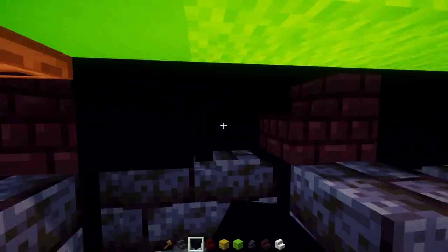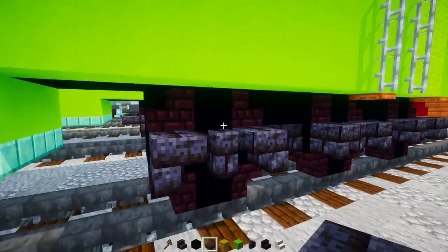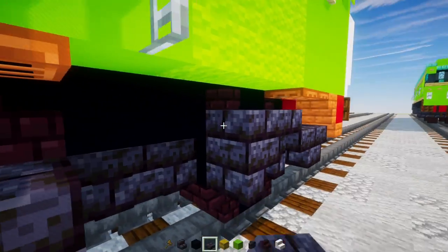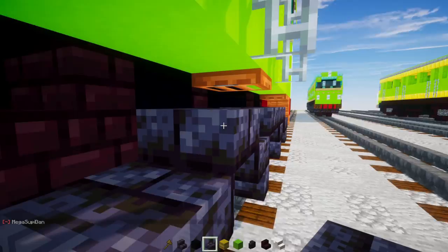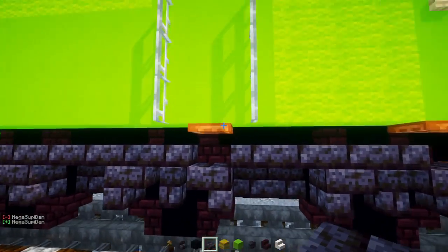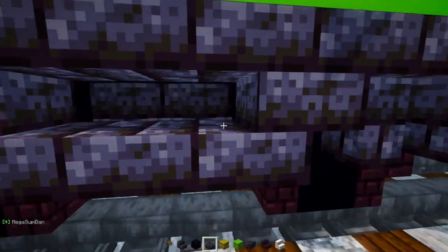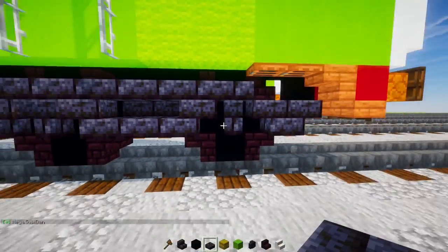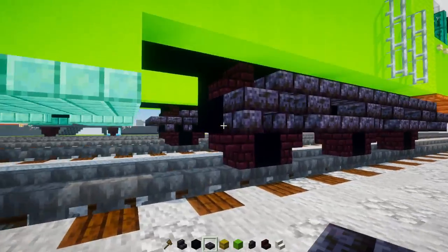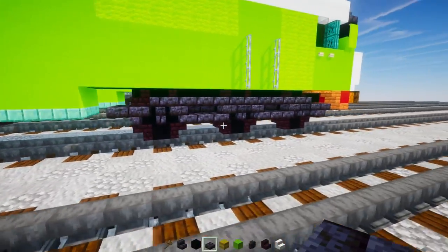Add polished blackstone brick slabs right above the walls and connect the two sides together, going all the way across. Add slabs in the bottom area, and then a row of polished blackstone brick slabs in the back. That's pretty much it for the three-axle bogie.